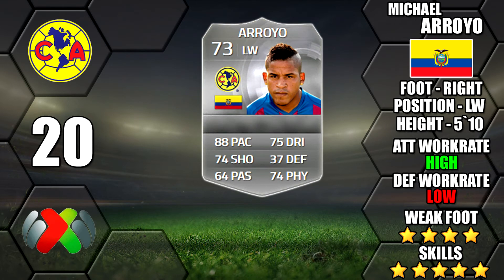Next up is Arroyo in the Mexican league — good pace and good work rates. He's got a 4 star weak foot as well, and for me he'll be the preferred choice over Martinez on the left hand side in the Mexican league.